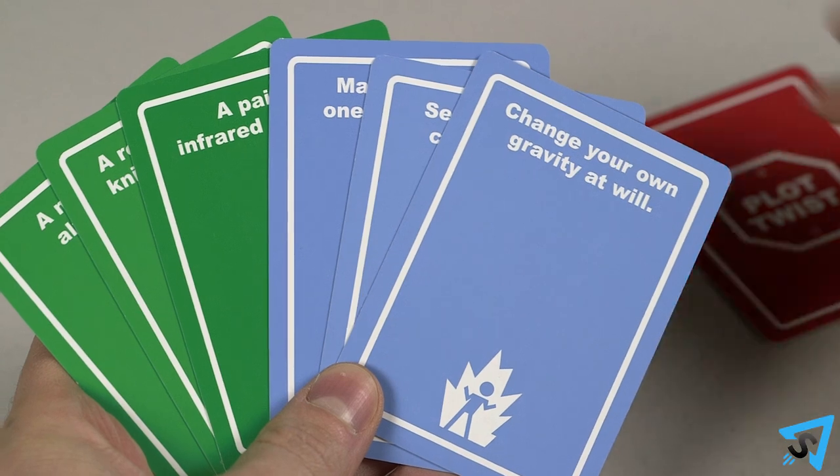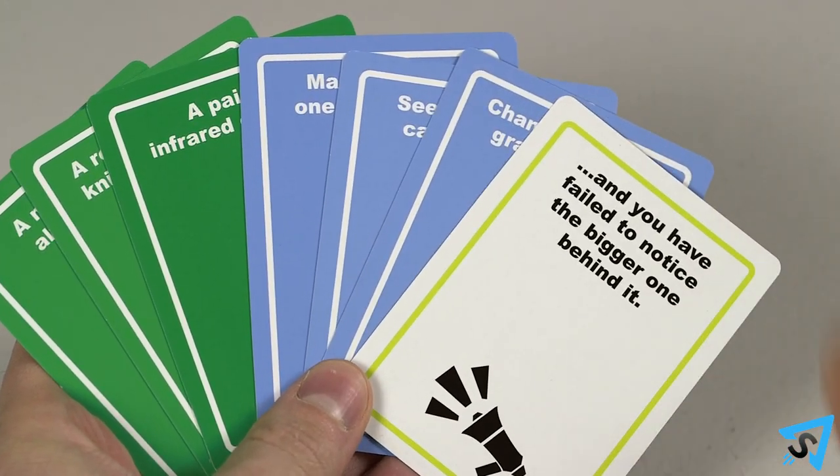For added fun, you may choose to play with the plot twist rule variation. The normal rules are the same, except for the following. At the start of the game, shuffle the plot twist deck and deal one plot twist card to each player.